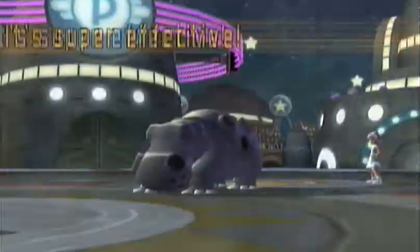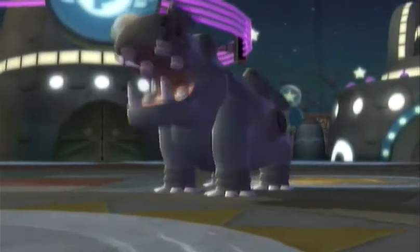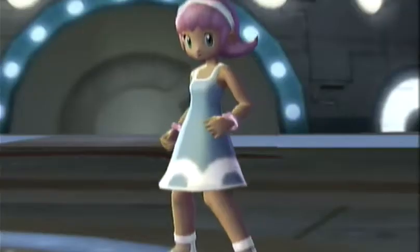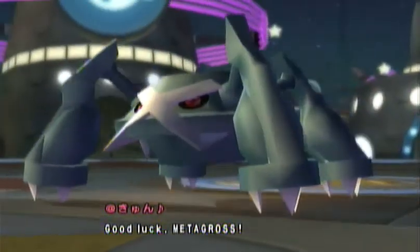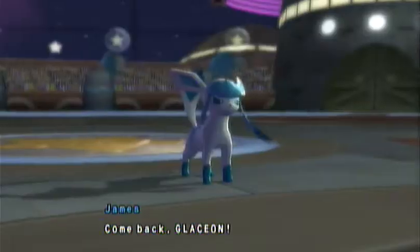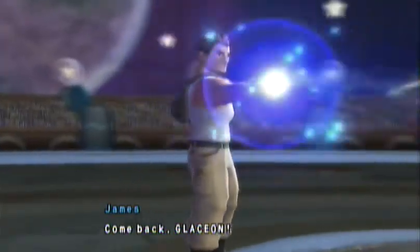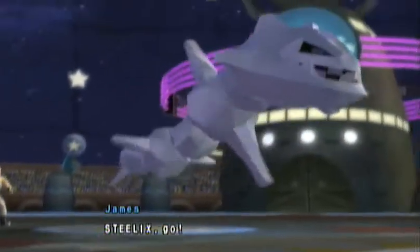Now, I edited out the selection screen, so you didn't get a chance to see, but this guy has a Garchomp on his team, so I'm expecting it to come out at any point. When he sends out Metagross, rather than letting Glaceon act as death fodder, I switch it out, because I know that most likely Garchomp is coming, and without Glaceon I'm not going to be able to take it on.